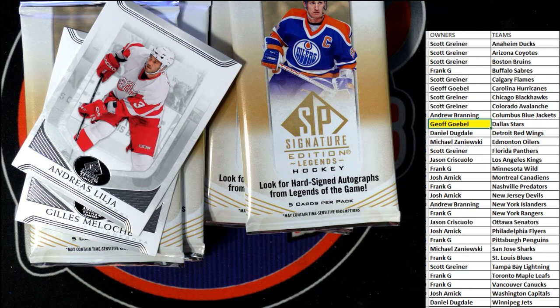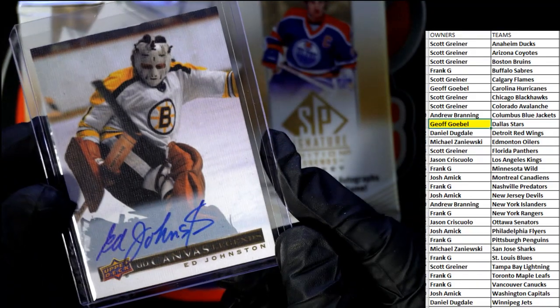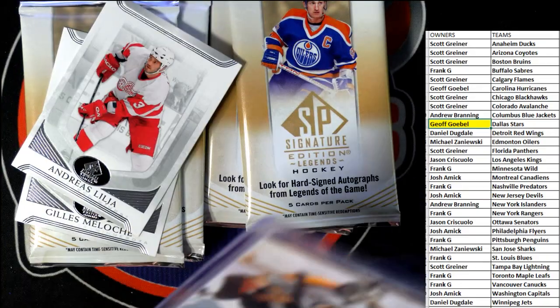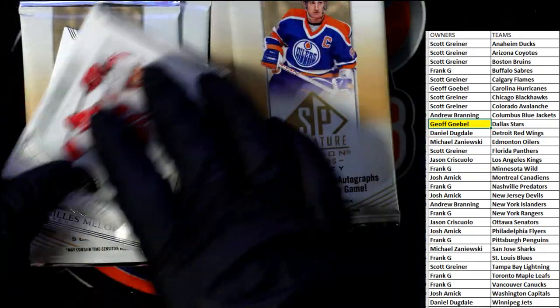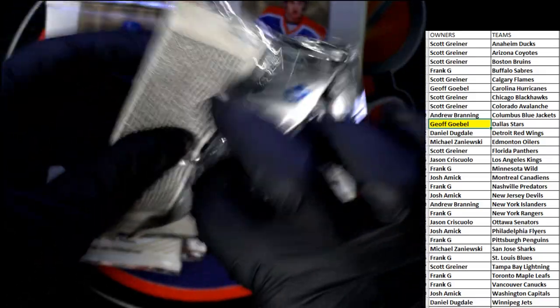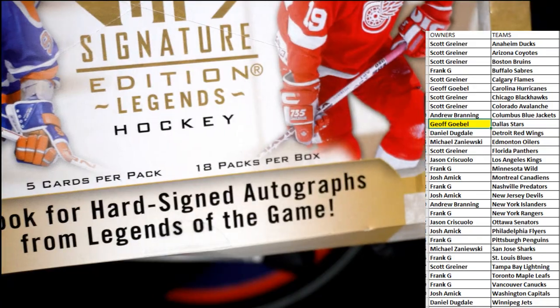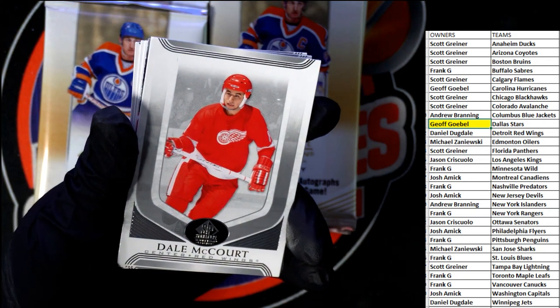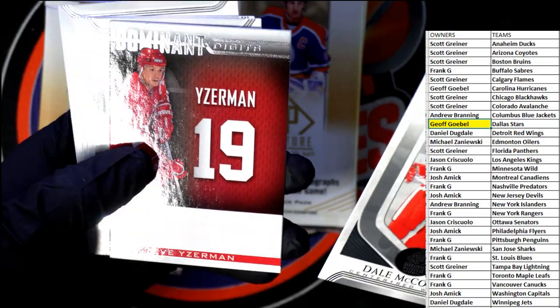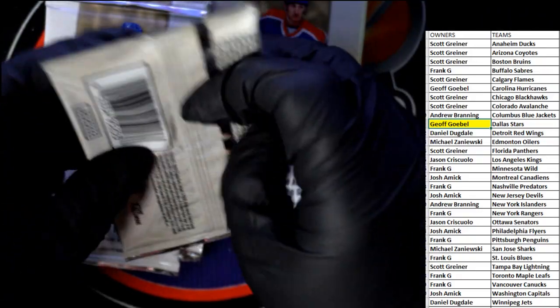Two autos in the box so far. Ed Johnston, on-card - two on-card autos, man. Pretty good so far. I know it said look for hard-signed autographs from legends of the game. All right, let's see - Dominant, Steve Yzerman, Brian Campbell, Mike Gardner, Felix Potvin. Hopefully we can find some numbered stuff if that's all the autographs in here - we shall find out shortly.